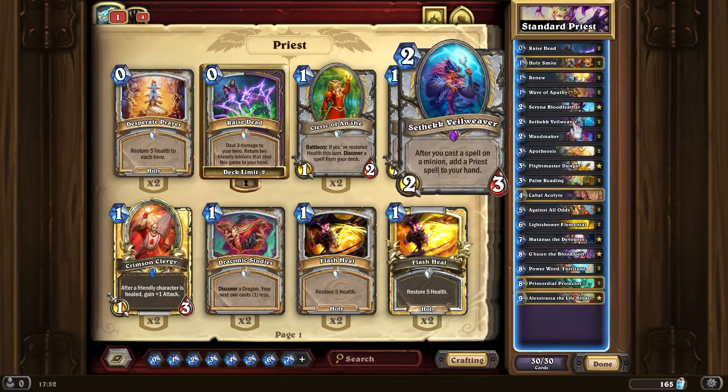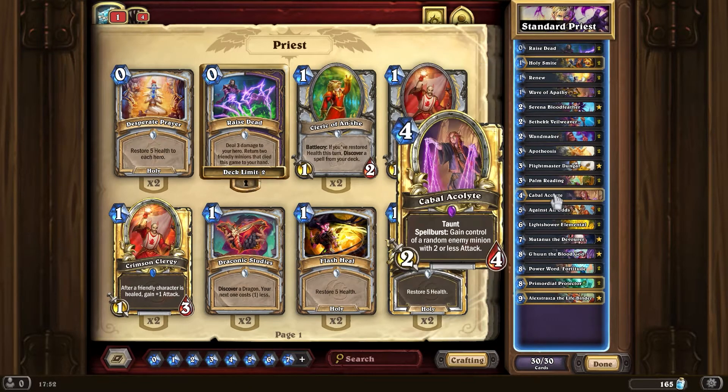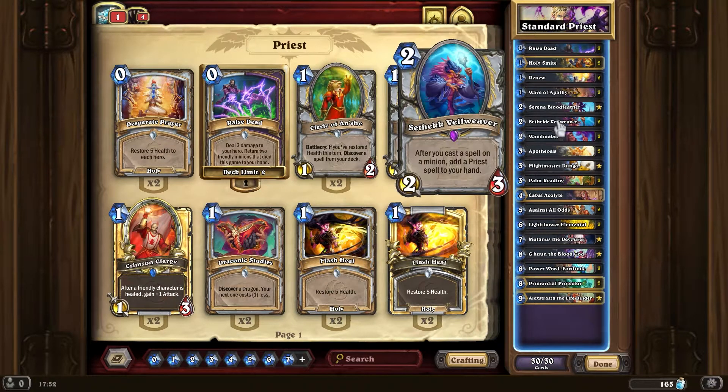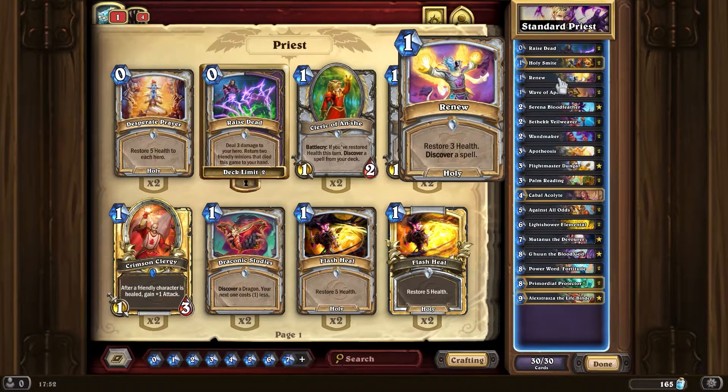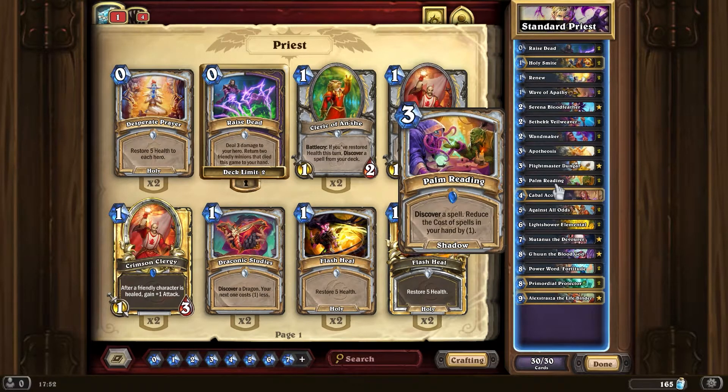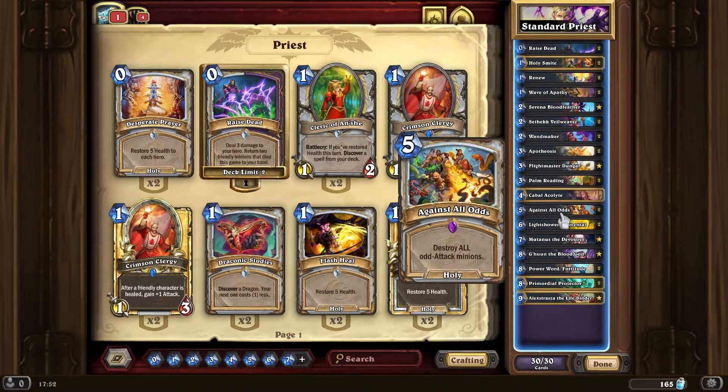In general, the Acolyte is pretty good. I haven't got a second one so I've just put in some other cards, but it's a pretty cool deck. For the opening hand, Veilweaver for sure, Renew can also be quite good, Flight Master, and Palm Reading is also quite good. This card is actually really good for removal — a few times I've buffed enemy minions that had even health.